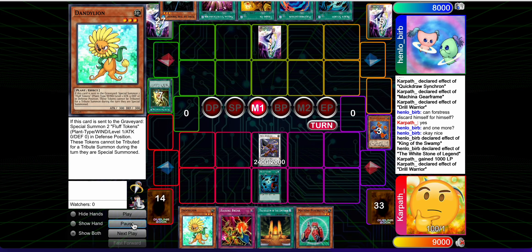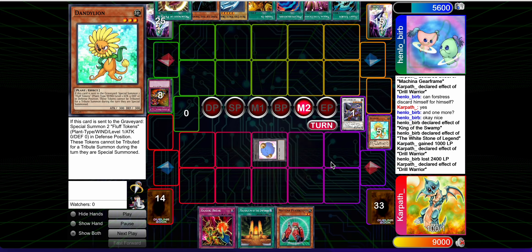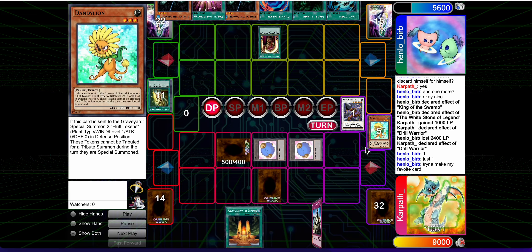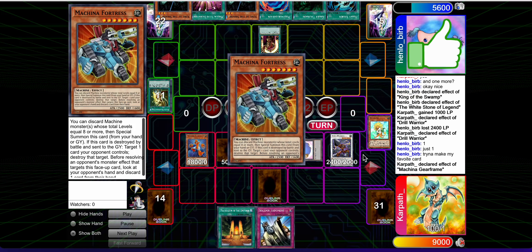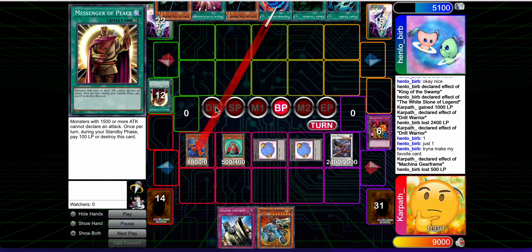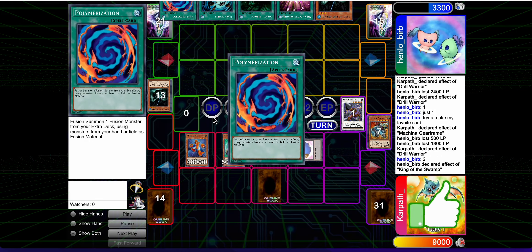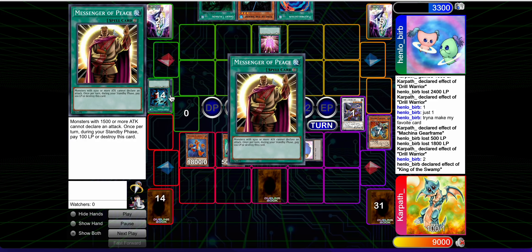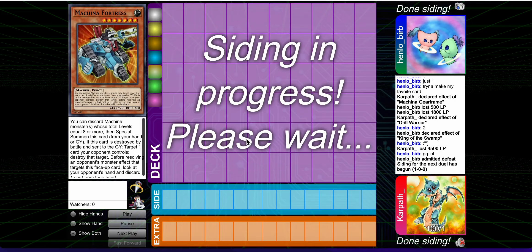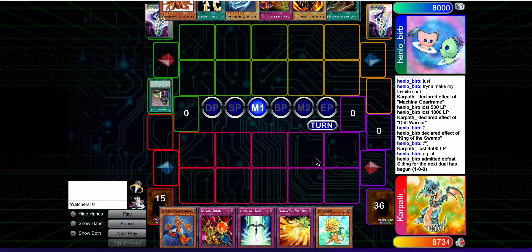They get to resolve a Pot of Duality, which is nice. I figure I'm not going to get better value out of this Heavy Storm, so I just use it. We actually drew the one Quick Draw and got the Drill Warrior in rotation, which didn't feel great — felt just a little too slow. I'd rather have had a machine-heavy hand to kill this guy with, but we have the outs for Messenger of Peace. We attack, play around Gorz, tag out the Drill again, use King of the Swamp. They get back the Messenger of Peace, then I Judgment it and they scoop.